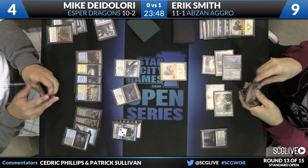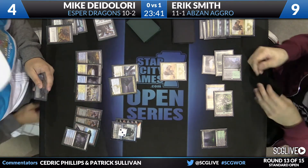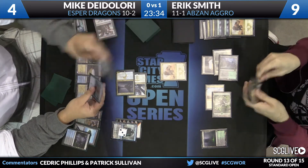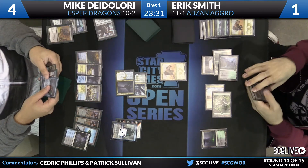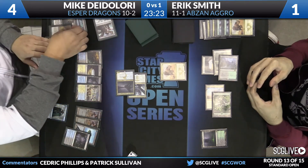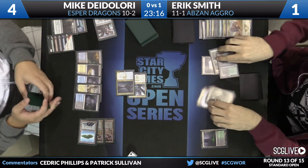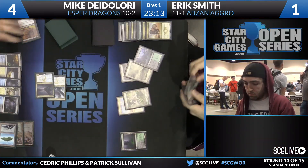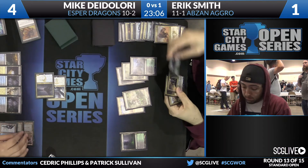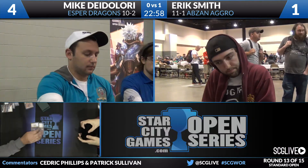There's Rhino. Smith will gain some, DeLaurie will lose some — nine to four. Smith is hoping DeLaurie doesn't have much. Ultimate Price to draw. Here he comes with both. Silumgar's Scorn, Foul-Tongue Invocation. The Foul-Tongue is going to be too much to beat. The counterspell is very good as well. Jace is going to get cashed in. Hero's Downfall will take care of the Siege Rhino. Den Protector attempting to be more — Silumgar's Scorn will take care of that. We get ready for game three.